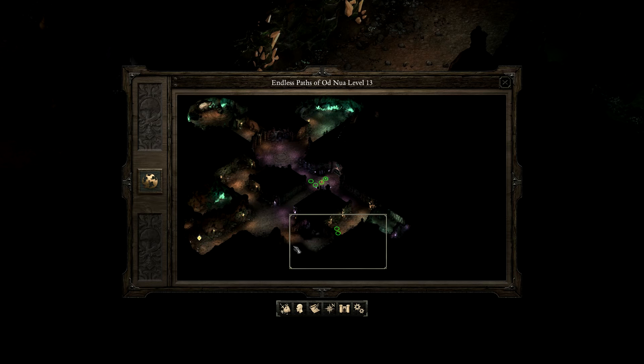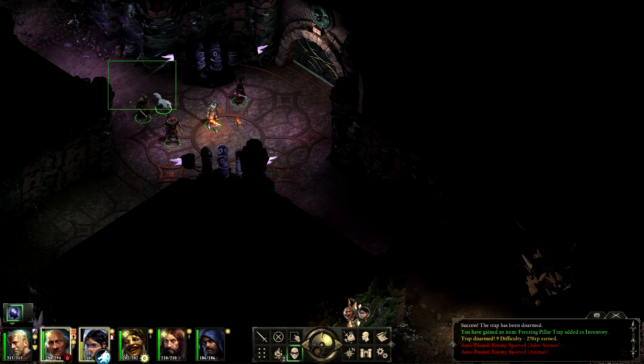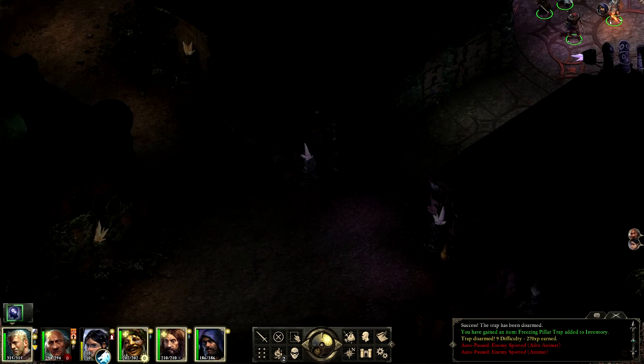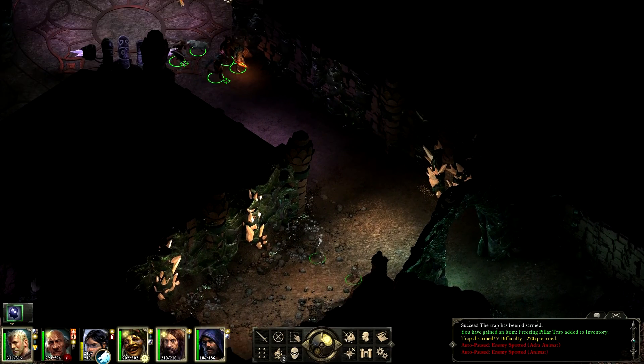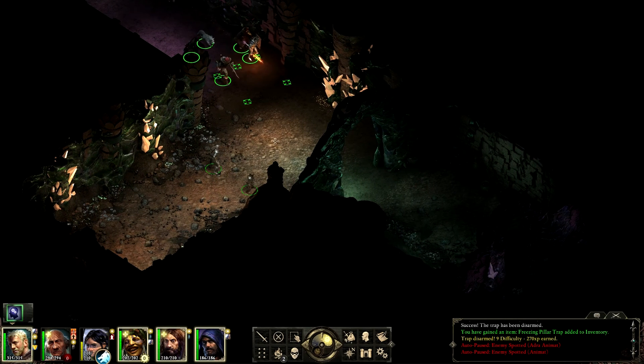There seem to be some more hidden areas down there. Fedoran says obviously something important lies beyond the door, but let's just clear the rest of this level before we take on whatever's inside.